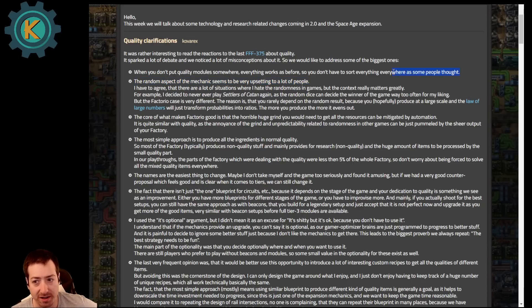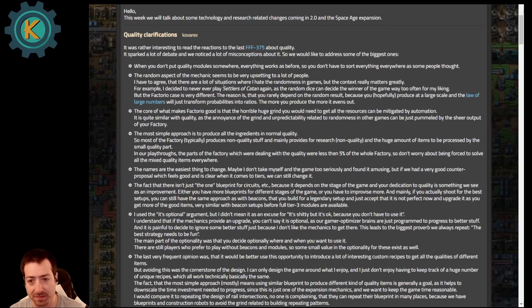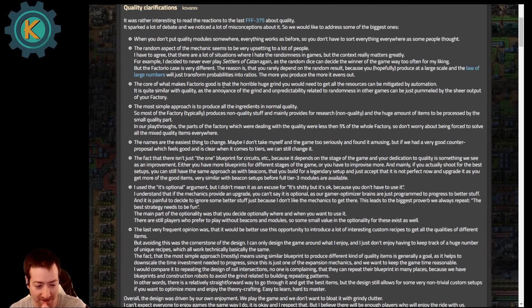Some people apparently thought that everything got quality and you just had all sorts of stuff everywhere. That would be very annoying — that's like some mod packs we know about where you get byproducts everywhere. The random aspect seems to be upsetting people. And here they talk about the difference between Settlers of Catan random dice rolls versus the law of large numbers, and I think this is the same point I was making in the last video. It's just a ratio.